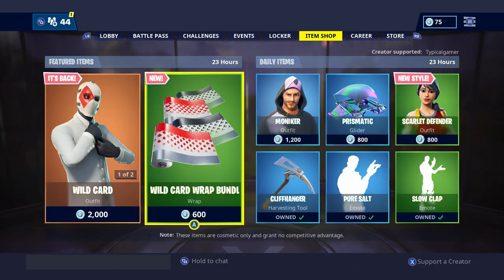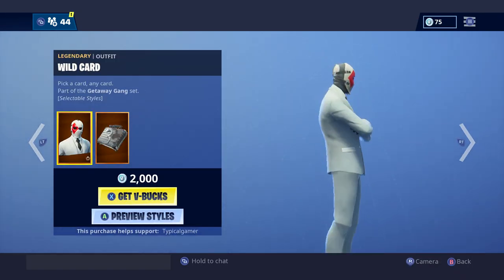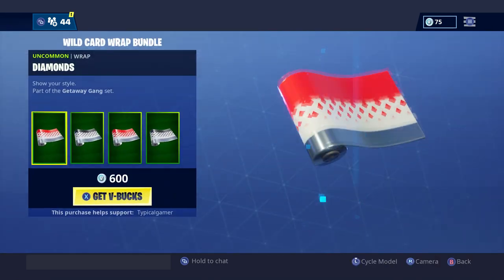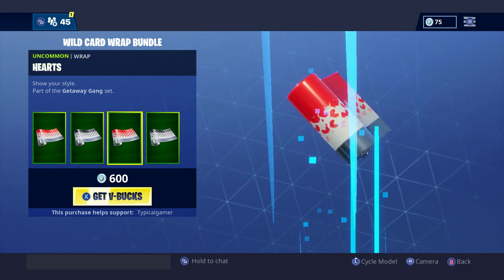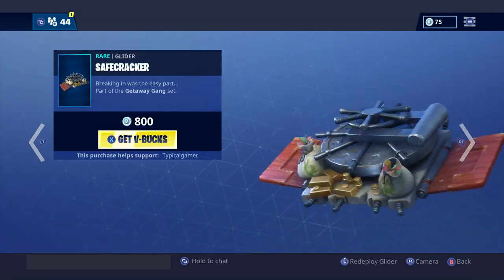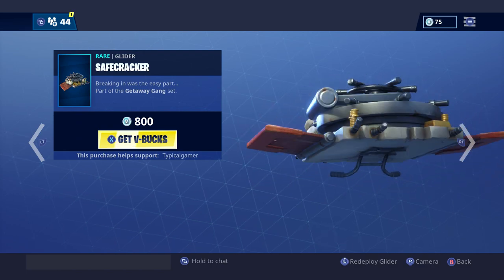They have re-released the Wild Card skin. It was getting pretty rare — it's been a few seasons since it's been in the shop. They also have special wraps for it: the Diamonds, Clubs, Hearts, and Spades wraps, and they also have the Safe Cracker glider. They were all pretty good.